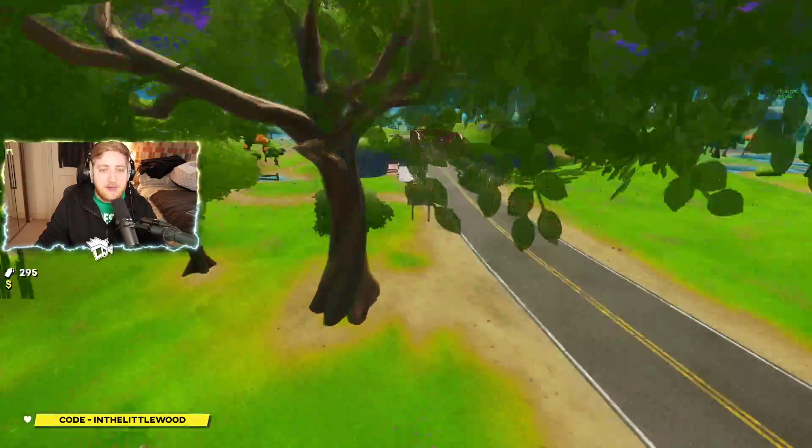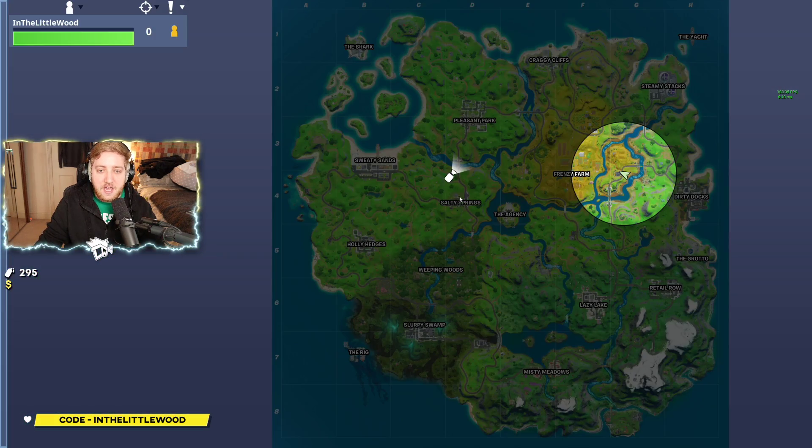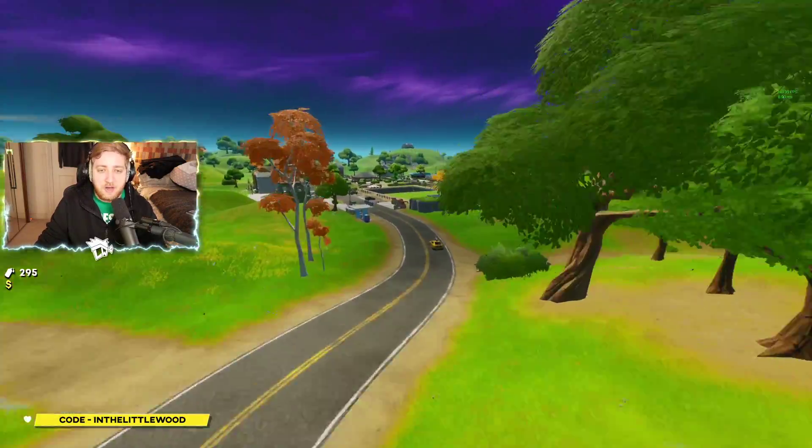I'm going to be showing you all of these on the map, so don't worry about it. But first and foremost, the Red Bridge. From here, Salty Springs is right there — you go a little bit north, and it's on the very bottom of D3 on the map. That's where you can find that one.